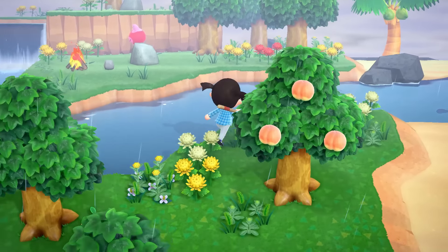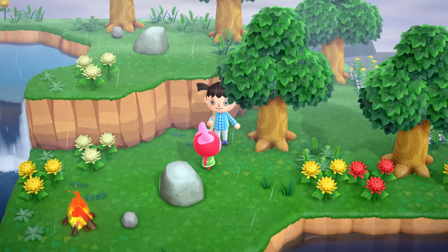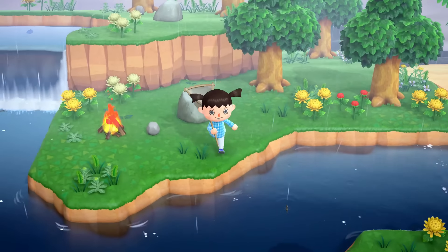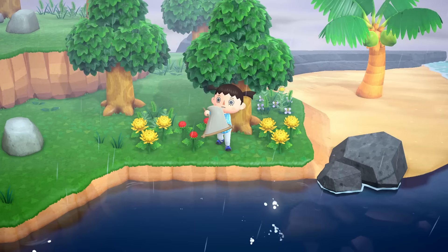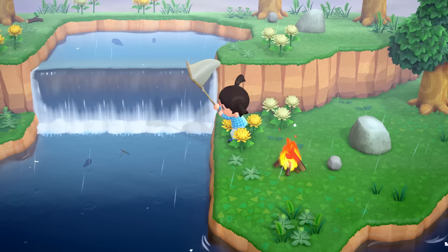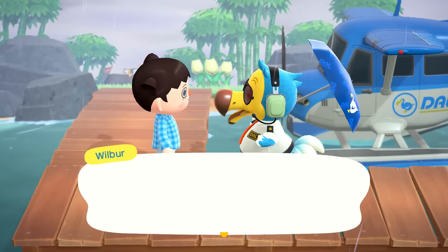Oh Puddles, what a cutie patootie — I wanted you on my pink island. I realized I've been calling the pond skaters completely different names every time, but that's just gonna be a trend now. I need them for decoration because they come in this cute little pot. Come here little guy — don't be shy. There we go, what a good little guy.